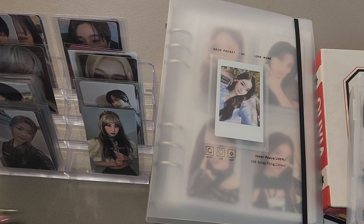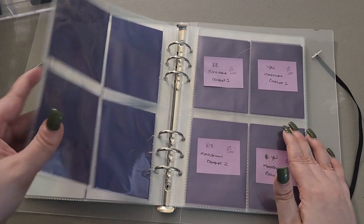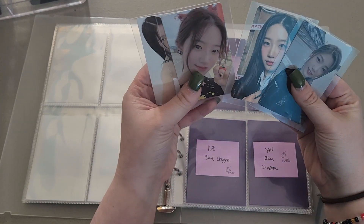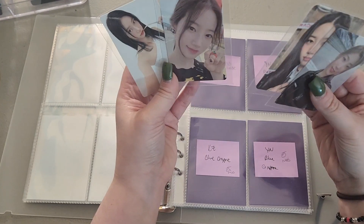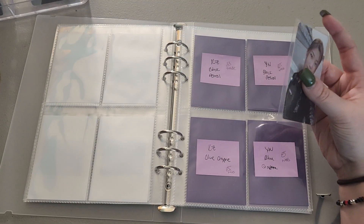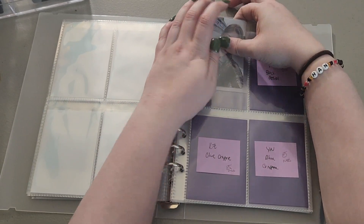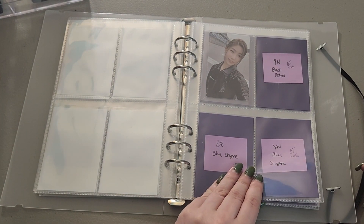We're gonna start with the girl group mini binder first. Nothing for IVE — I still haven't bought their comeback, I'm waiting to go to a K-pop store with my friend. So that is why all these cards are not Yeonjun's. Kasua — oh my good boy. As I said last video, Yeonjun has been very hard to find but Kasua has been kind of easy. This is her black petrol version for Fearless, and I traded for it. I'm at 15% battery so we'll see if I die.